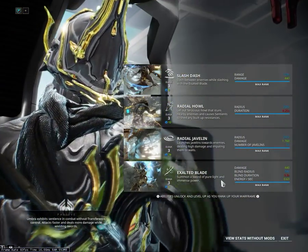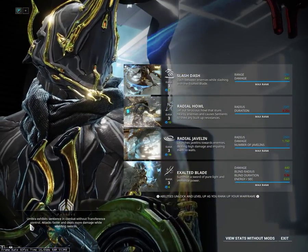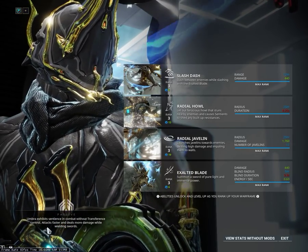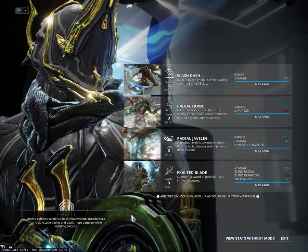And the passive — this is really cool. Umbra exhibits sentience within combat without transference control. Attacks faster and deals more damage while wielding swords.